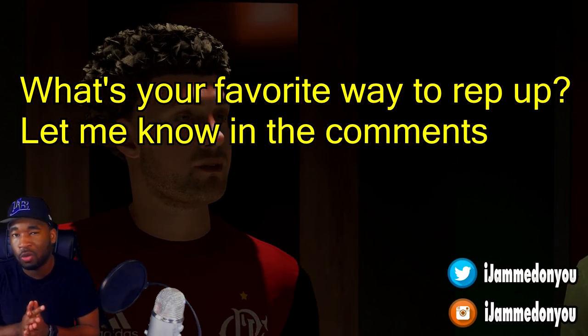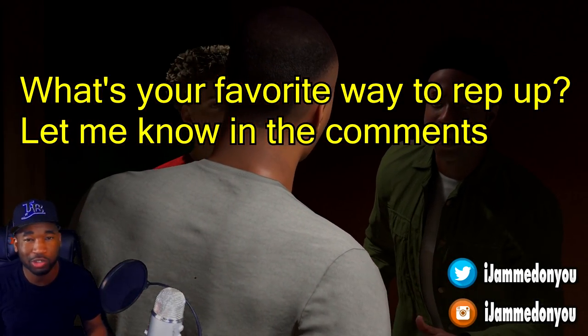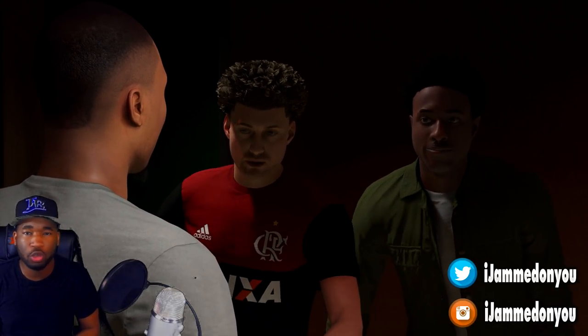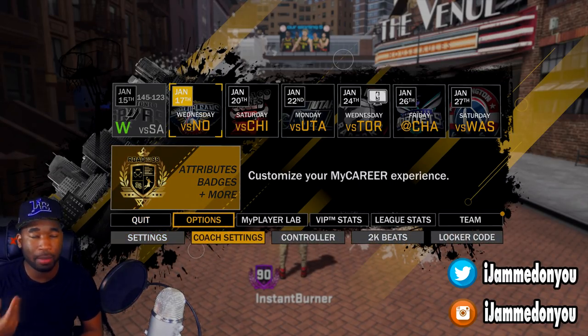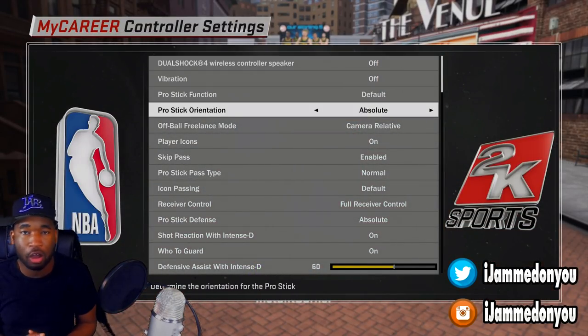Because one of the quickest ways to level up that a lot of people don't know is my career, even though it's also the most boring way to level up. But the very first thing you guys are going to want to do: go to your controller settings and make sure that your pro orientation is on absolute. It makes it easier when it comes to the right stick and doing the reverse layup. So make sure this is on absolute.